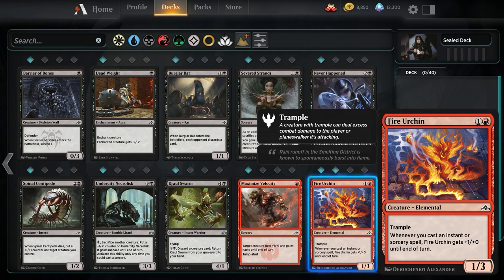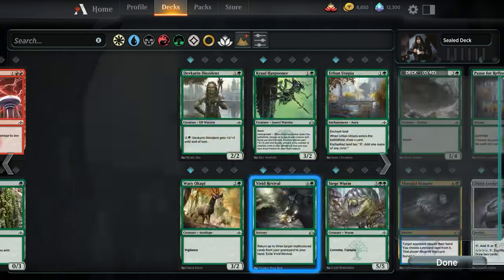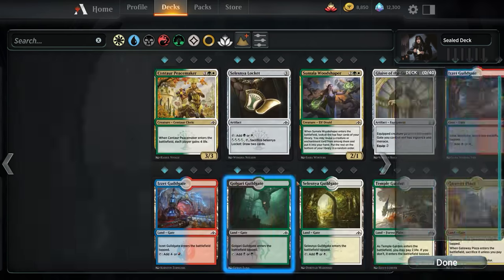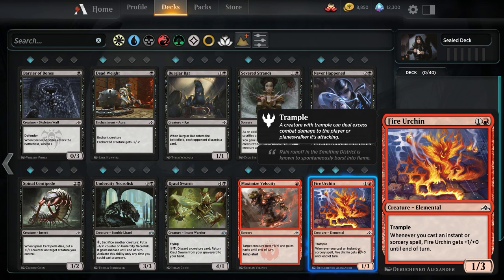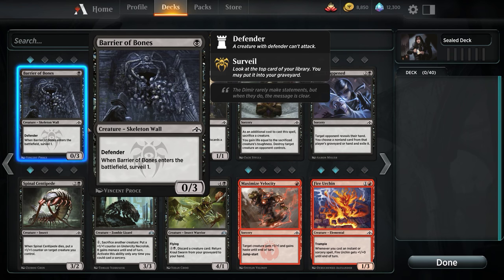If you consider playing Fire Urchin in your sealed deck — don't ever draft this. Because realistically we're going to run 16 or 17 creatures and 16 or 17 lands, so that's not many non-creature spells left — like 8 at best in a 40-card deck. We're so rarely getting this to where the Trample keyword even matters. It's a decent blocker, one mana extra that can kind of pump sometimes — a little bit of extra value compared to Barrier of Bones. It can kill goblins that Legion Warboss creates. That's about it.